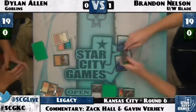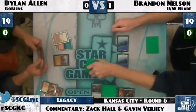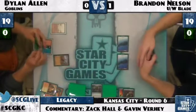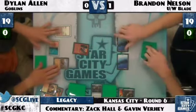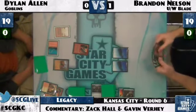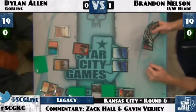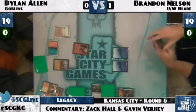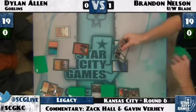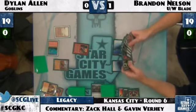Brandon is trying to dig for that white source. He draws another Snapcaster Mage — a very good draw. Now he can Brainstorm safely, playing a land afterward and blocking with Snapcaster if he doesn't find white. He Brainstorms and draws Swords, Stoneforge, and another white card — wow. Bad news though: no shuffle effects to be found. He has tons of removal but can't find a white source at this present moment. Mishra's Factory is going to get Wastelanded for sure if he tries to block with it.